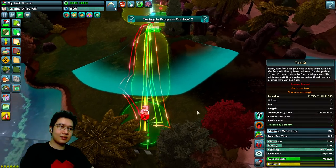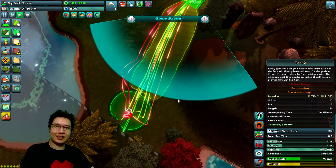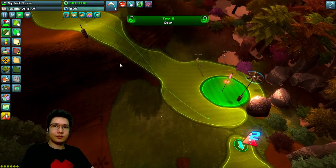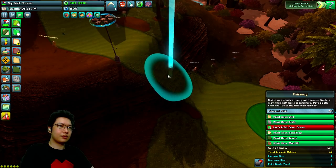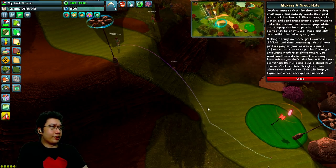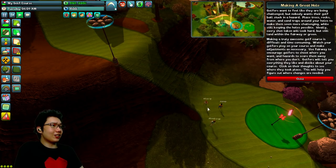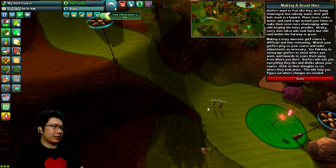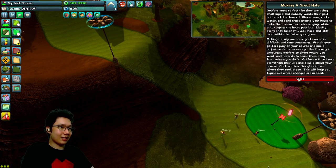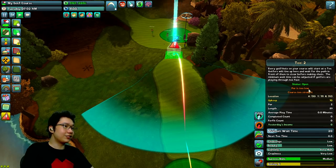Oh, interesting — there are bad golfers, good golfers, and average golfers. Let's open the hole, T2 open. Tips about making a great hole: golfers want to feel challenged, but nobody wants their golf ball stuck in a hazard. Place trees, rocks, water, and sand traps around your holes to make them seem more challenging while still keeping the holes possible. Ideally every shot taken will look hard but still land within the fairway or green.